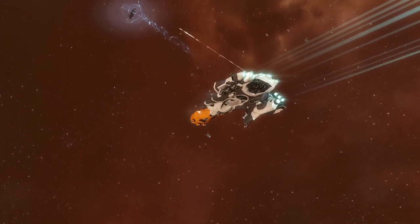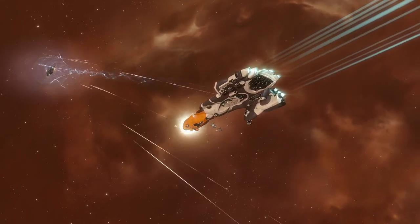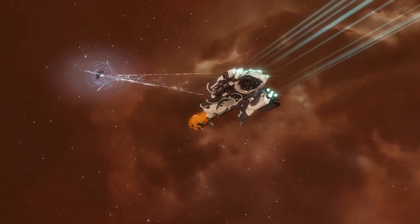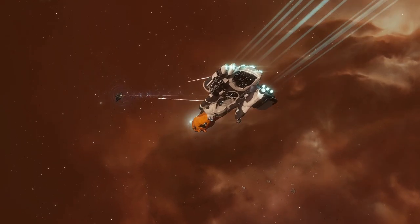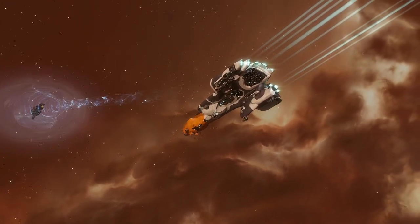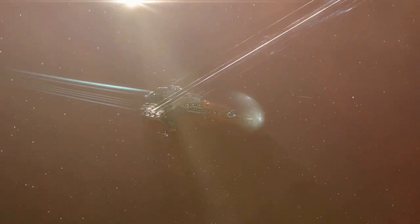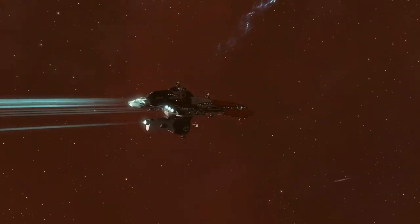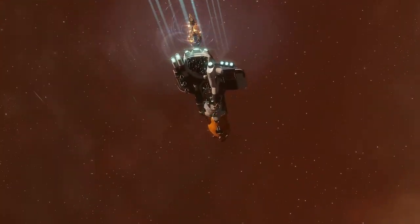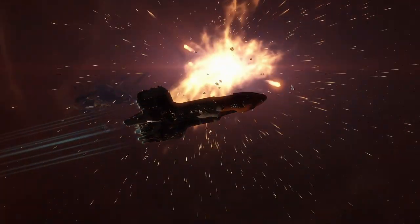A good example of a brawling ship is something like a Thorax-class cruiser armed with blasters, since blasters can dish out high damage at close range. Closer range weapons such as blasters or autocannons track and hit targets fairly easily. Most of the time, brawling ships with fast tracking weapons will orbit the target. By orbiting a target, you can increase the transversal and decrease the amount of hits scored by enemy turrets.